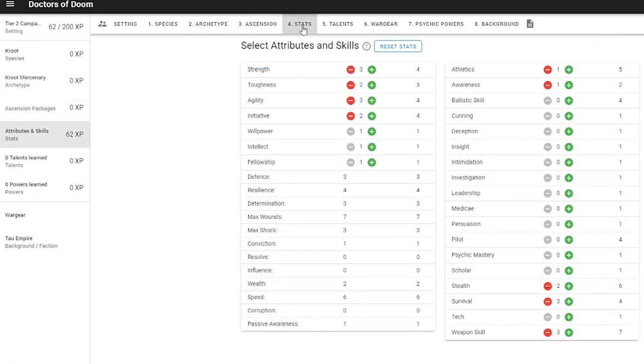Here's the stats section. You may find yourself switching between this one and the War Gear and Talents sections to tweak and balance your character to your liking. I'm going to build a Crute Mercenary who loves to swing a chainsword around, so I'll prioritise his survivability and his strength.